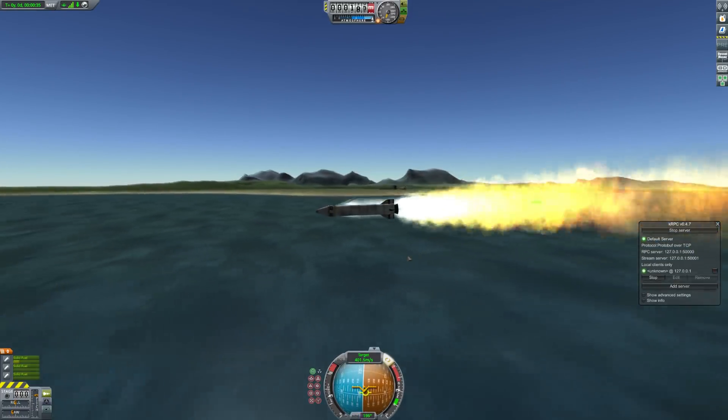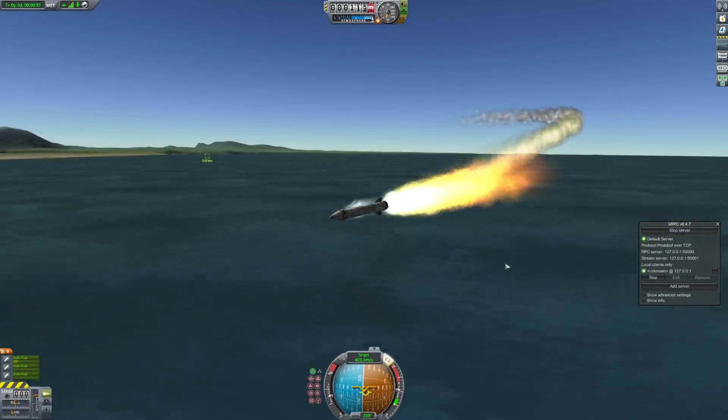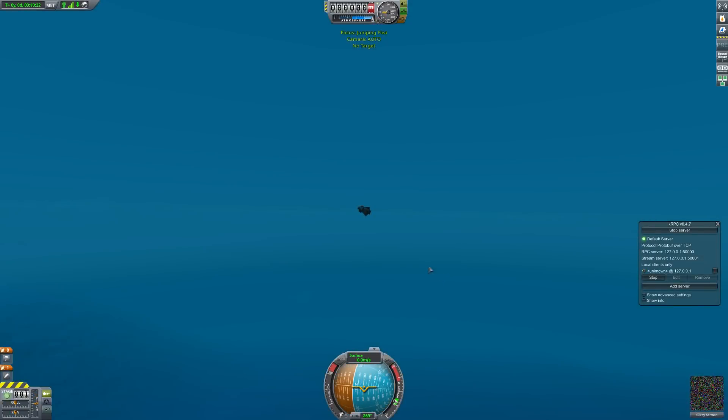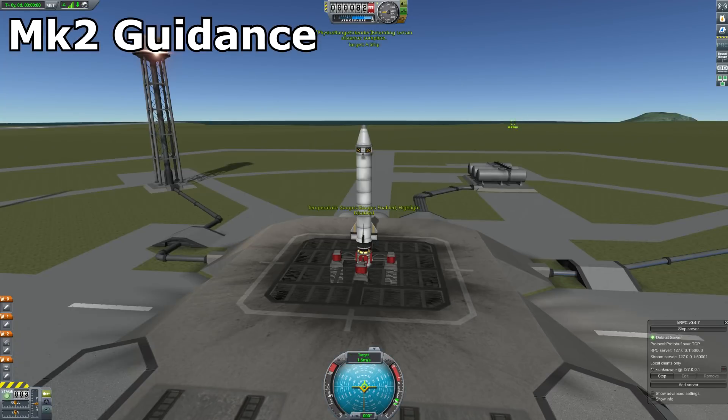The final code will be up on probably just a MediaFire or something with all of these craft. The missile itself is fairly simple: a couple of Sabatrons for turning over, a big solid rocket motor, and then a reaction wheel and some fins.